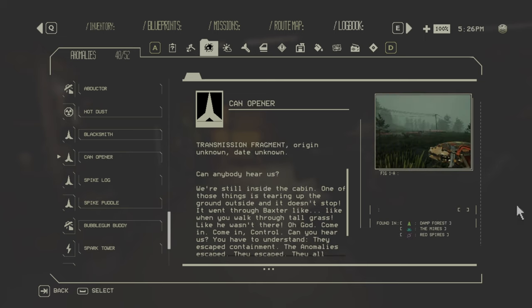The Can Opener is found in all three zones — it's a spinning wheel that travels through the ground, can damage your car and tires, and can blow out your tires. Avoid this one.